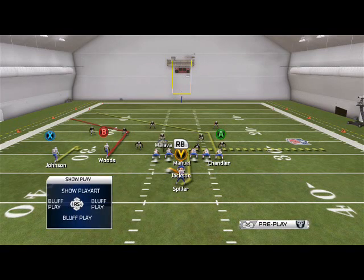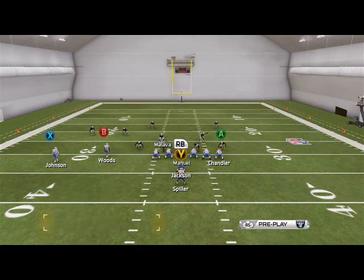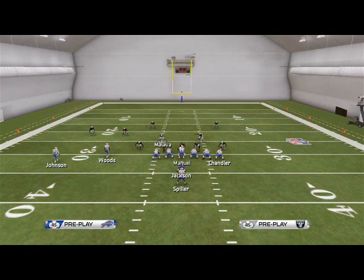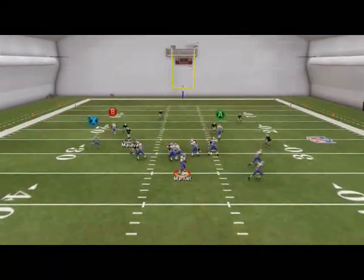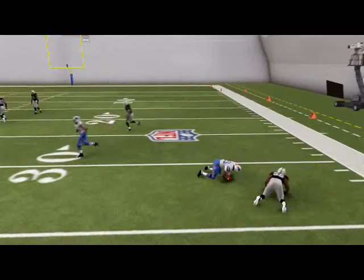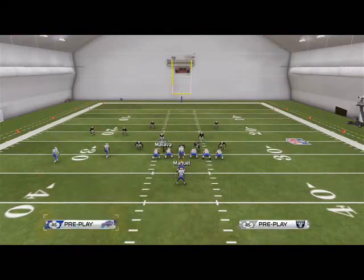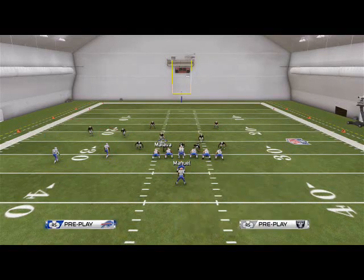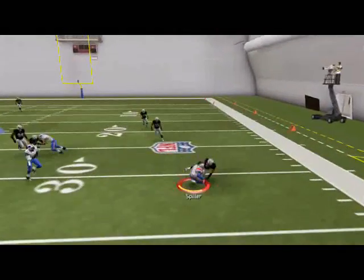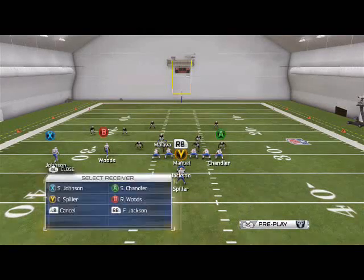Our main passing play is going to be the Hitch Corner. We like to put Johnson on a drag and double wheel-route both running backs in the backfield. Our first read is the running back screen — it's a quick pass to the running backs to get them out in the open field. Against man coverage it's pretty effective; we like to hit Spiller.